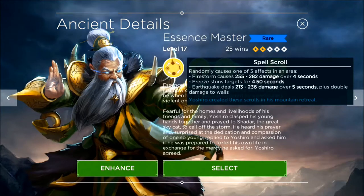And finally, his Spell Scroll. This is a really awesome ability, but you never know what you're going to get. Firestorm does damage over time. The Freeze stuns targets — not as big as Four Veil's Freeze, but still fairly substantial. And then the Earthquake also deals damage over time and double damage to walls.